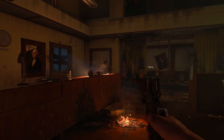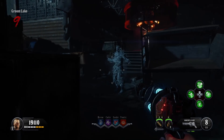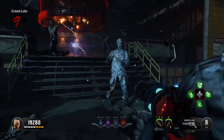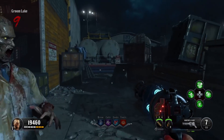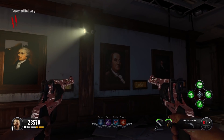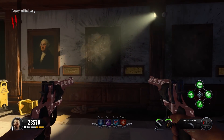In the Black Ops 4 zombie map Classified, you can find a secret wonder weapon. It is the Winter's Howl, which is the exact same wonder weapon from the original version of this map in Call of Duty Black Ops. Actually getting a hold of this weapon is just a little bit more complicated than it was in the original map.